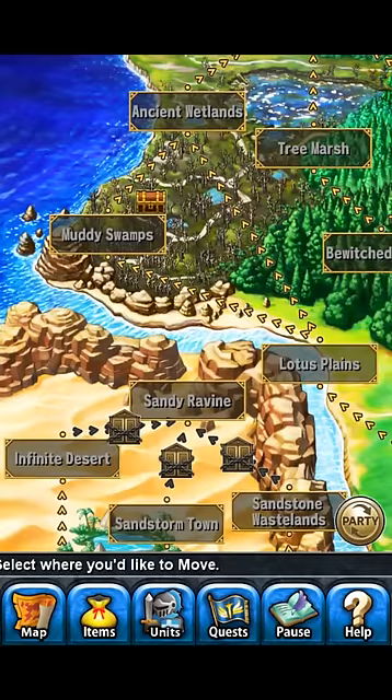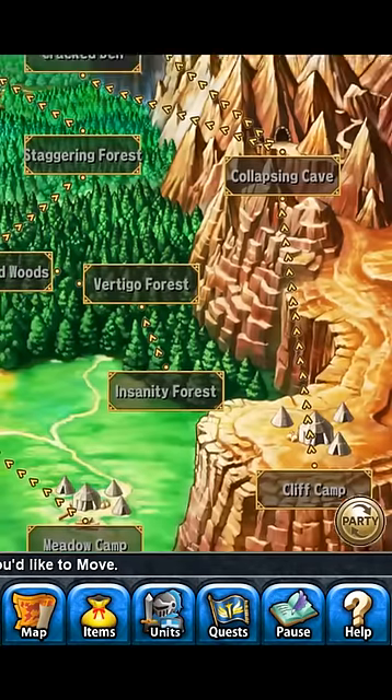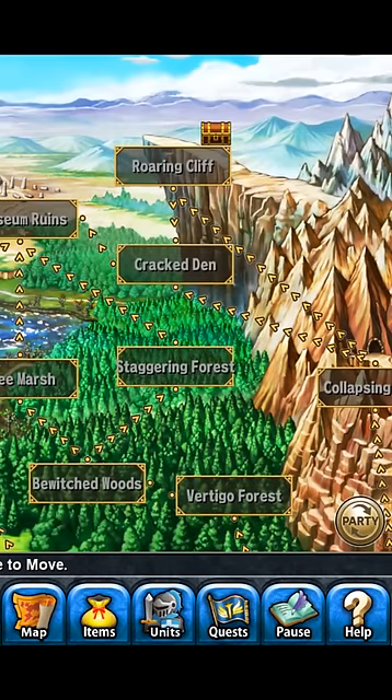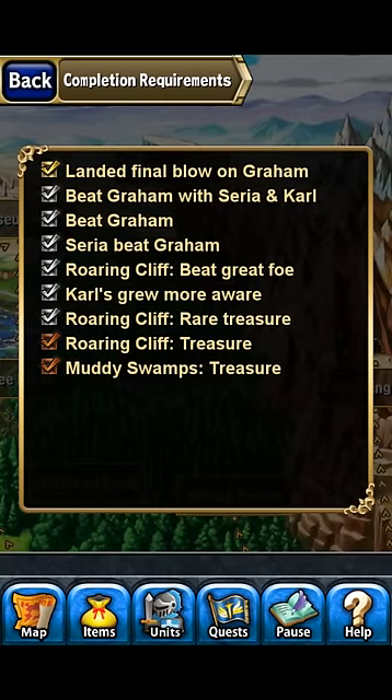There are two treasures — one is in the Muddy Swamps and the other is at Rolling Cliff. So go to Rolling Cliff, beat the great foe up there, and get both treasures. They've got two bosses up there so you should be fine. That's three things done right there.